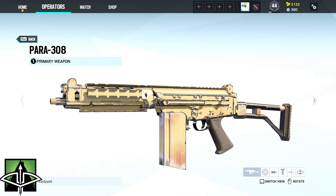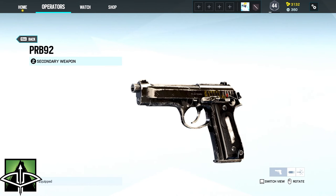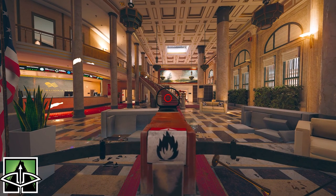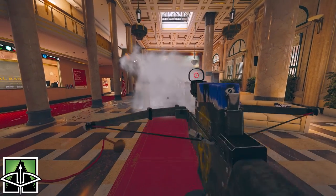Capitão comes with the Para-308 or the M249 as his primary and the PRB-92 for his secondary. His gadgets are either one Claymore or one hard breach charge. And his device Tactical Crossbow allows you to fire incendiary bolts and micro smoke grenades.